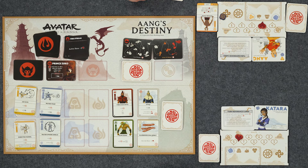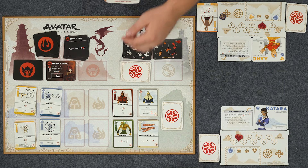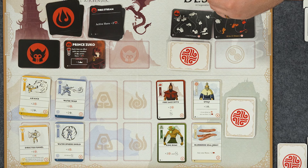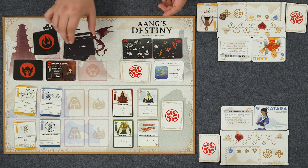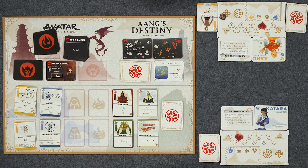Coming up, our new objective is Visit Kyoshi Island. We have to assign two purpose, and Sokka will get a reward card for completing that. Two purpose is not too bad. We've got to start fighting Prince Zuko - I call him Princey Zooks now. The Fire Nation card says they're going to move tracking forward two spaces, and that triggers Prince Zuko's ability - so I'm going to lose two health. He's getting beat up over there.